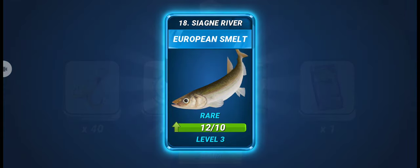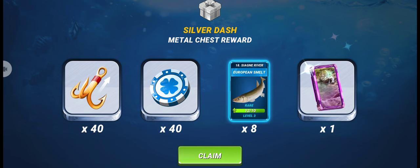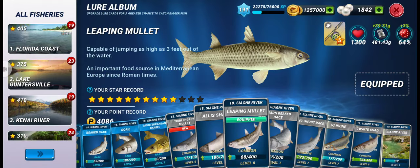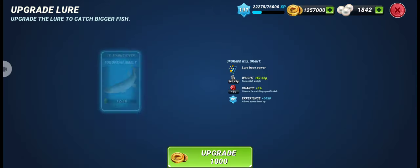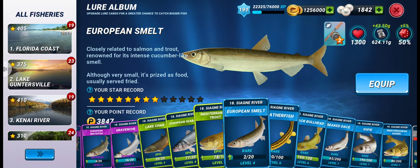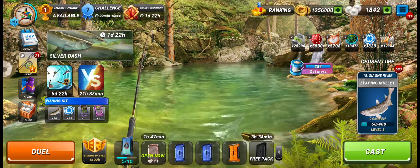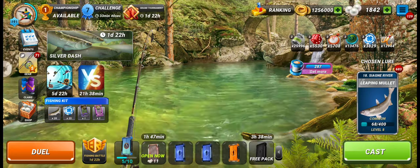Let's claim the third box reward — we got another eight lures of European Smelt. Now we can upgrade our fish to level four. I'll keep playing — let me know in the comments if you got this new rare fish and how you managed to get it. Thanks for watching, keep fishing, and see you guys in the next video!